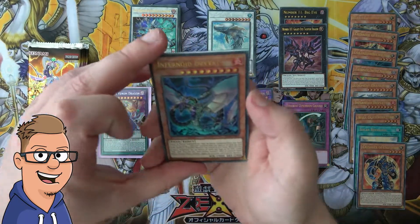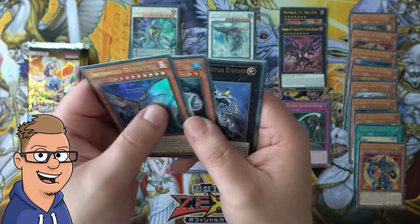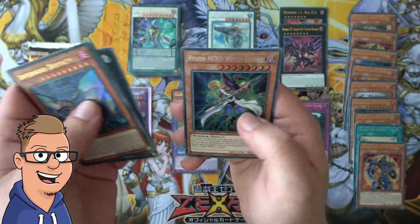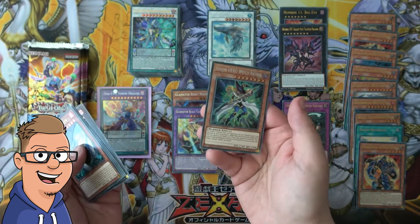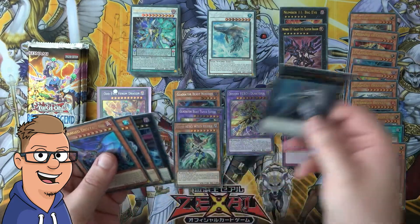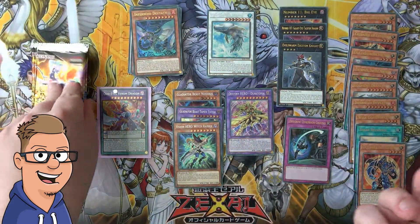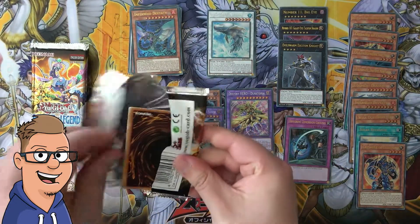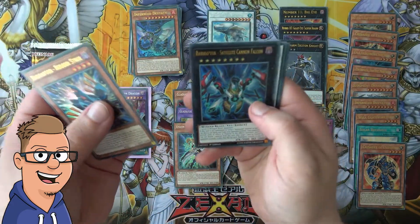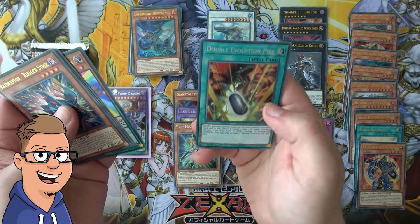It's so crazy — another Infernoid, White Moray, Evil Swarm Extinction Knight, Final Fortress Falcon in the Raid Raptor, and a Vision HERO Witch Raider — what! This is so freaking insane, there are so many good cards. A Rudder Strix, Satellite Cannon Falcon, another Zombie Skull, another Performapal, Five-Rainbow Dragon Man, Magician Double Evolution Pill.